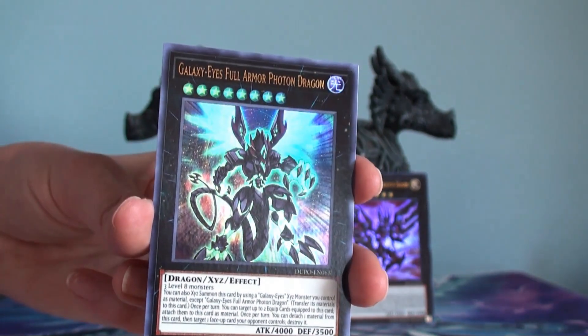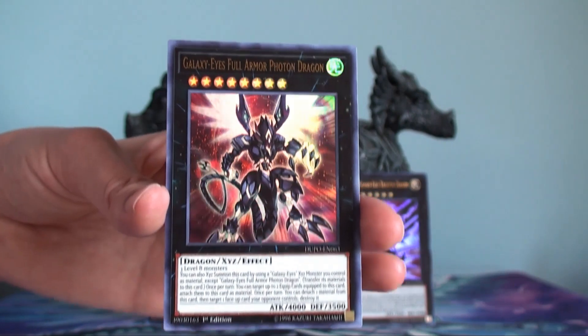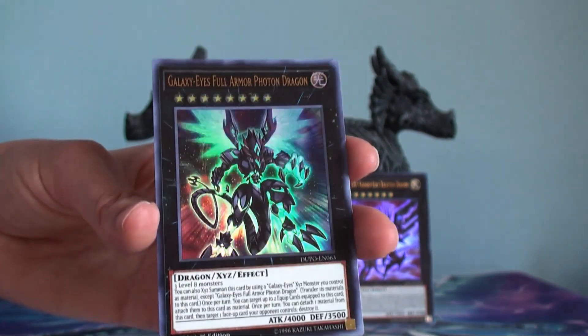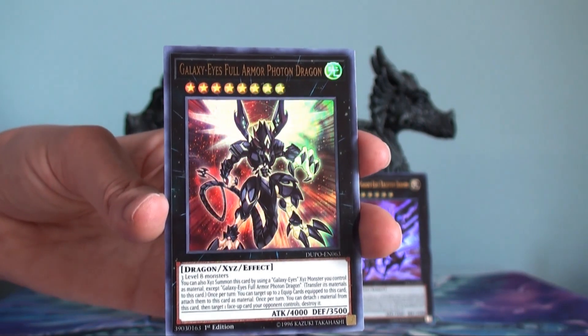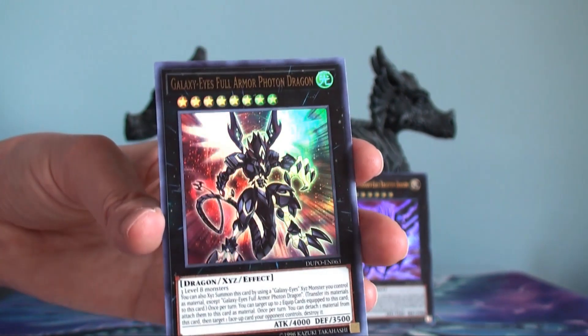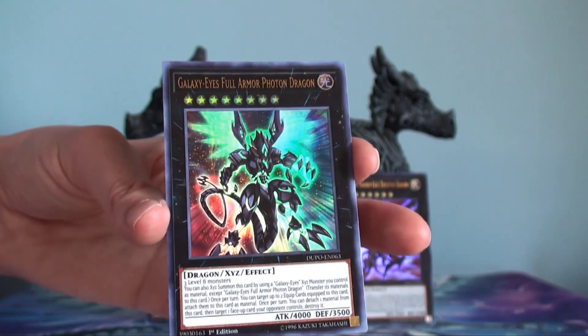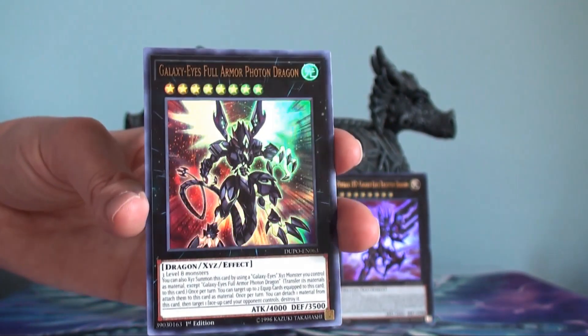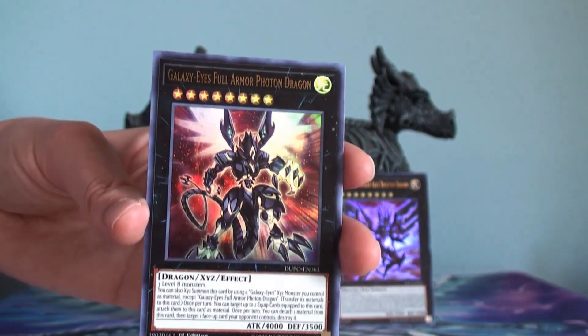It was a pretty big deal during the time this guy was released. He does have an additional effect that I don't see utilized that often — basically, if he has any equip cards on him, you can use those as material, and once per turn you can just keep detaching them and destroying cards. But what would you even equip this guy with?